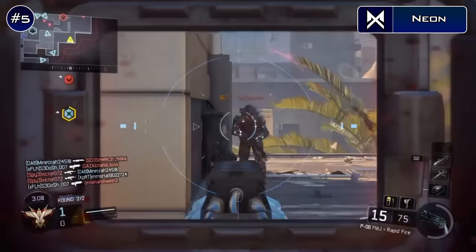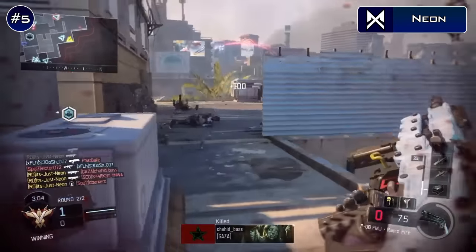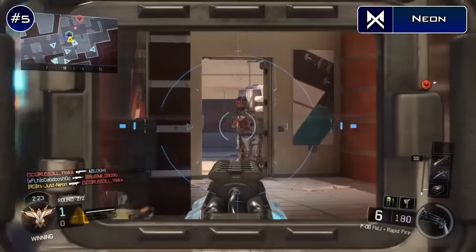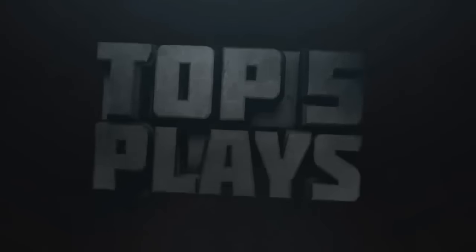Coming into 5th place this week, we've got Neon here playing some Black Ops 3 Safeguard on Breach. He's back in the enemy spawn, spraying it up with his PO6 there and hits a triple with one of those shots. But he's not done — later in the same game, he's gonna move into the enemy spawn building here and pick up a single, then another triple in that doorway there for the quad. Pretty nice clip by you, Neon.